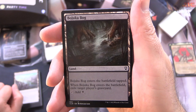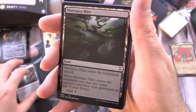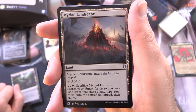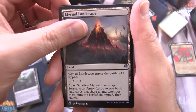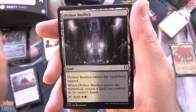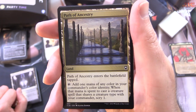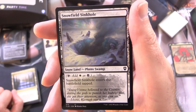Bojuka Bog is a land — enters the battlefield tapped, exile target player's graveyard, tap for black. Mortuary Mire enters tapped — you may put target creature card from your graveyard on top of your library, tap for black. Myriad Landscape enters tapped — tap, sacrifice it: search your library for up to 2 basic land cards that share a land type, put them onto the battlefield tapped, then shuffle. Orzhov Basilica is another tap land — when it enters, return a land you control to its owner's hand, tap for white and black. Path of Ancestry enters tapped — tap for one mana of any color in your commander's color identity, and when that mana is spent to cast a creature spell that shares a creature type with your commander, scry 1. Snowfield Sinkhole is a Snow Land — Plains Swamp, so you can tap it for white or black, enters tapped.